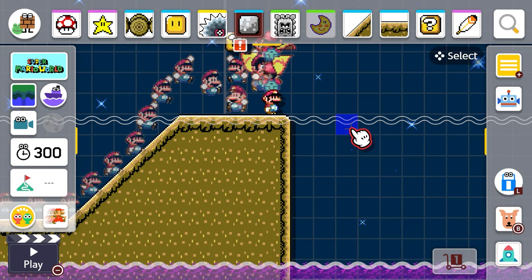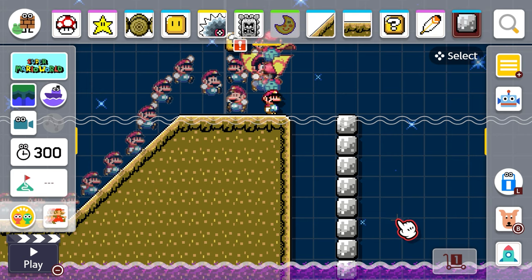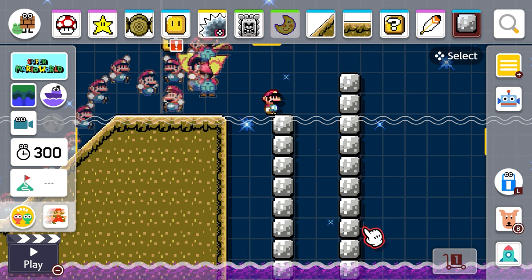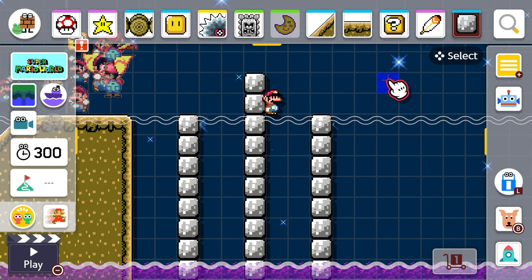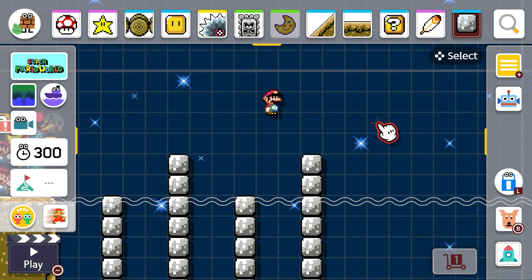Let's put down a bunch of these blocks. I think what I'm gonna do is build one of those areas where you have to jump from one pillar to the next — that's what I'll do. It'll be really tricky especially if you don't get that feather. I'm liking how that feels, and we'll do another one, make it a little bit longer. We'll do another even higher one.